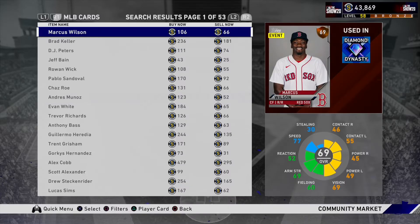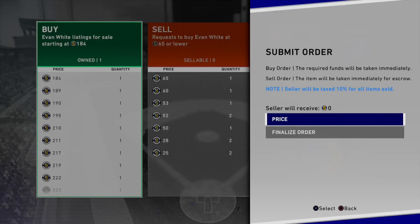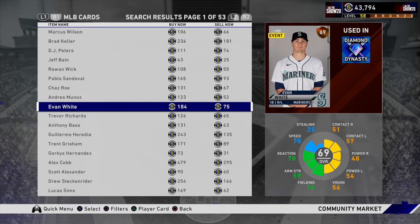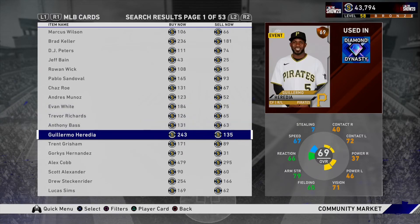You don't have to just do silvers and golds — you can do bronzes as well. Bronzes, especially for collections, sell fast. Like this Evan White — you could put a buy order in for 75 stubs right here. This is the one I'd recommend for people who don't spend money on the game — no money spent squads or just grind squads. Buying bronzes for sell orders is the cheapest and probably easiest way you can make profit.